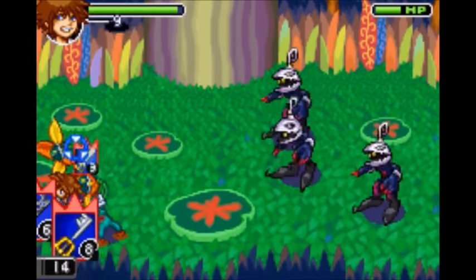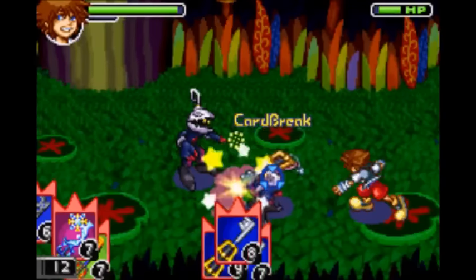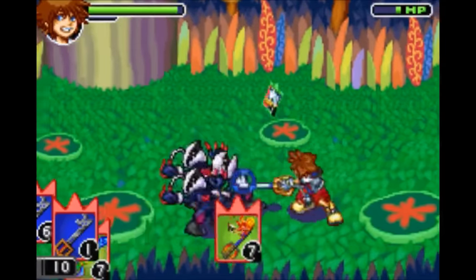Next up is Stun Impact. You activate this by using three attack cards of the same type with a value between 20 and 23. You stun all enemies around you, giving you a very large amount of time to actually counterattack them. Pretty useful. Next is Blitz, which requires any three attack cards with a value between 24 and 26. You hurl your keyblade forward like a boomerang, stunning all enemies in its path.